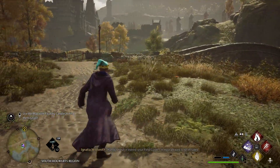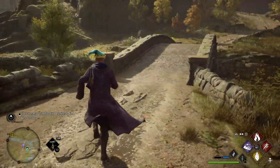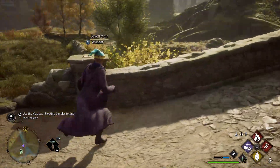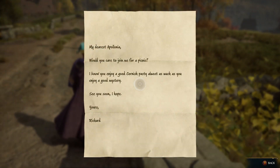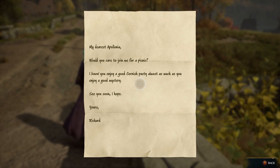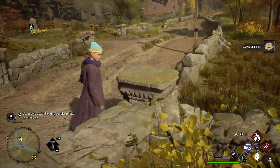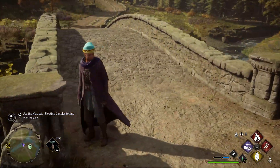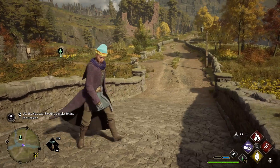We've just arrived at the Floo entrance. Now turn to the left — don't go into the forest just yet. You'll see there is a stone bridge, and on the left over here on the pillar there's a love letter. If we collect it, it says: 'Would you care to join me for a picnic?' — something about enjoying Cornish pasties and a good mystery. Once you've got the love letter picked up, you're going to need to make it night time.